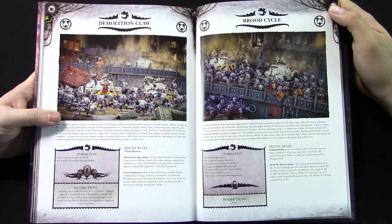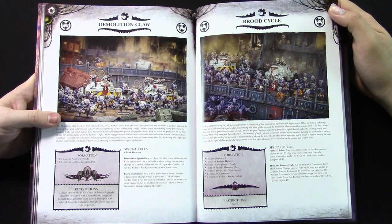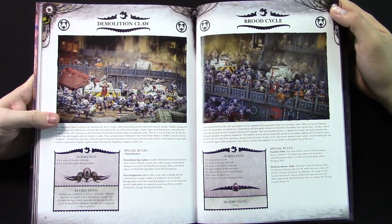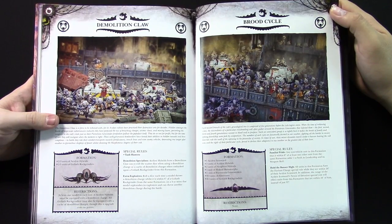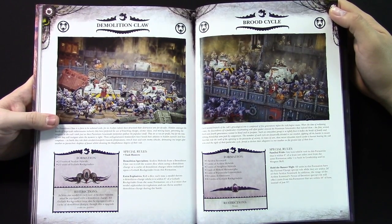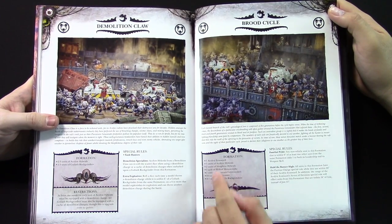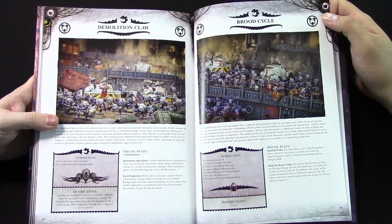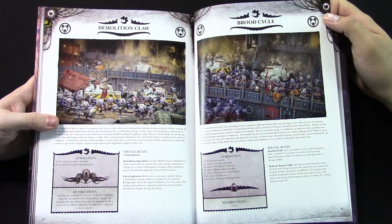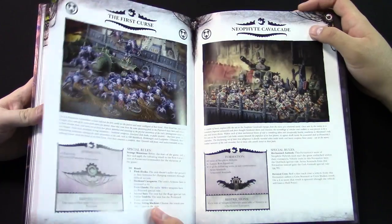All units in this formation have the Furious Charge special rule while they're within 24 inches of their Acolyte Icon Ward. In addition, the range of the Icon Ward's Nexus of Devotion rule will affect units from this formation that are within 24 inches instead of just 12. So it basically just doubles the radius — his aura is doubled, which means it's actually 48 inches of board coverage. These guys are going to end up with Furious Charge and the Nexus of Devotion stuff — furious charge on a Rock Grinder, or on all those pure strain Genestealers. Just pulp them.